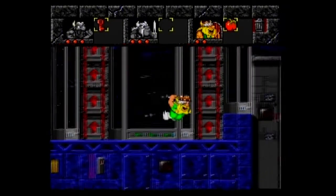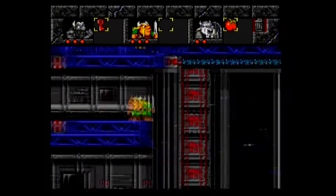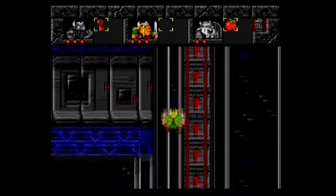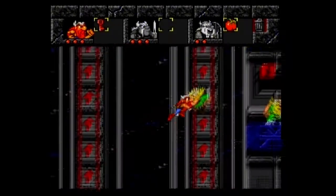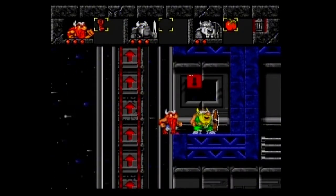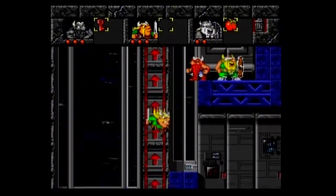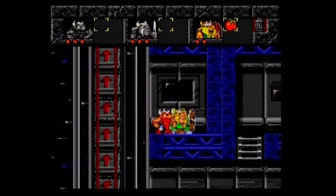We can go up with Olaf here, then we see the red keyhole. Eric is the one who has the red key — there's nothing behind this wall. We'll also have Baleog go up here. Look at how fast Eric can go up there. We barely caught that platform, which is good, otherwise we would have taken falling damage.